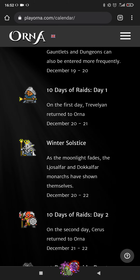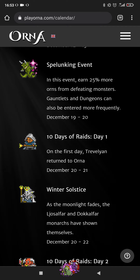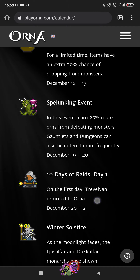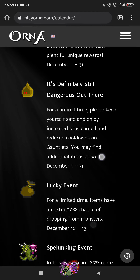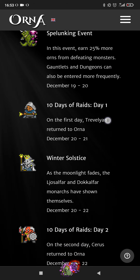We also have the Solstice event coming again — the Lysalpha King and Queen Dekalpha, with really nice Dusk Gear giving you immunity to Stun and Sleep, which is really amazing for Swashbuckler. Those boots are a really strong item. We get an elemental pair and we have the Lucky Event coming again. There's also a Spelunking event just before Christmas, and then the 10 days of raids start with Trevelyan — get at least two Trevelyan Charms.